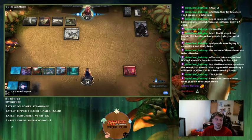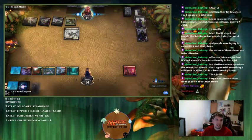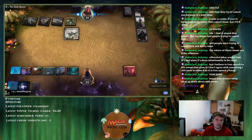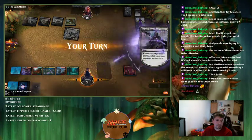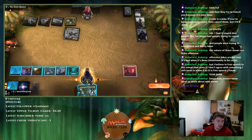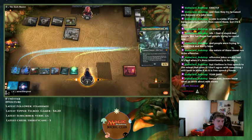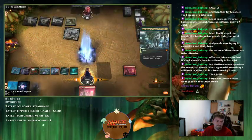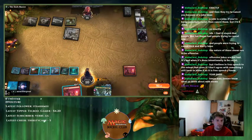Ironically I actually got to six mana — I could have played Niv-Mizzet. If I draw into a Magma Quake here we're actually okay, but I have to draw it right now. Uro is a start. I need to draw Magma Quake here — if I do, one, two, three, four creatures to hit.